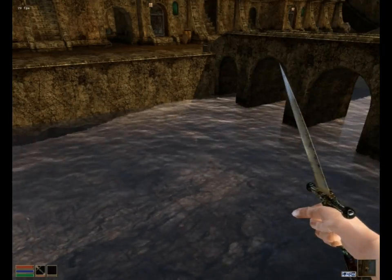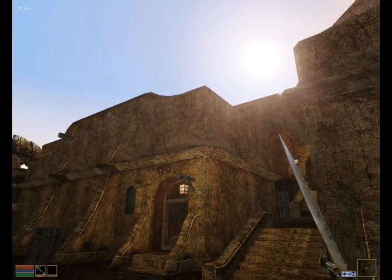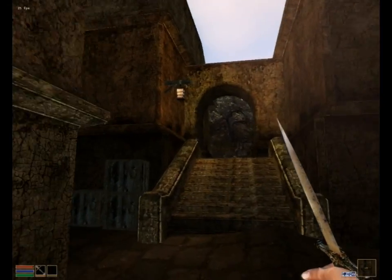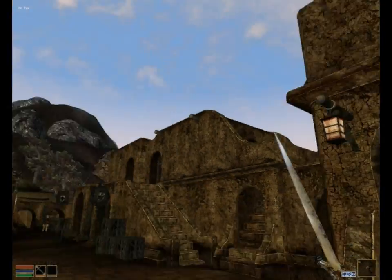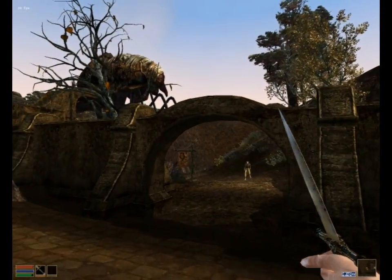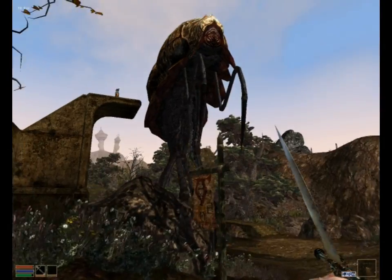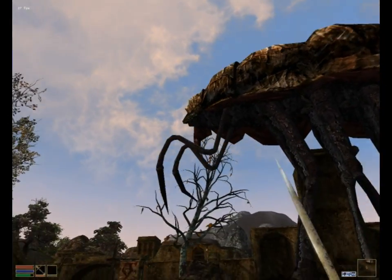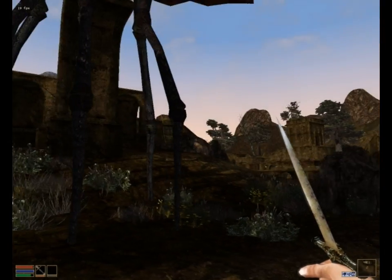Let's go check out the water — it looks better. And check out the sunflower, or whatever it's called — more dynamic, definitely more dynamic. Let's go outside the gate and check out the surrounding area. Here's the Silt Strider again — more detailed. There's also more flora to admire.